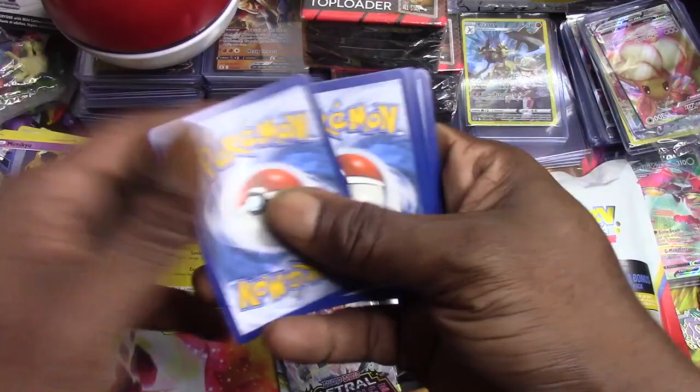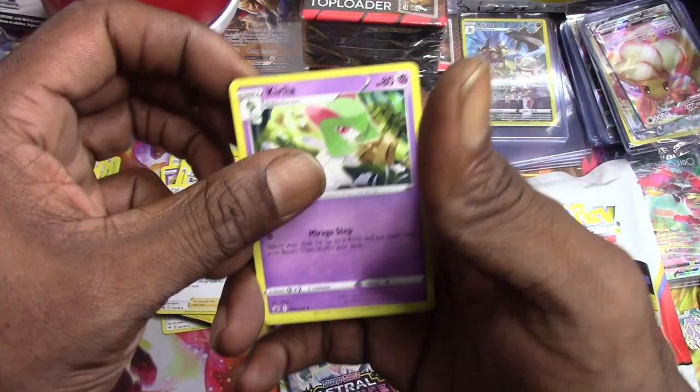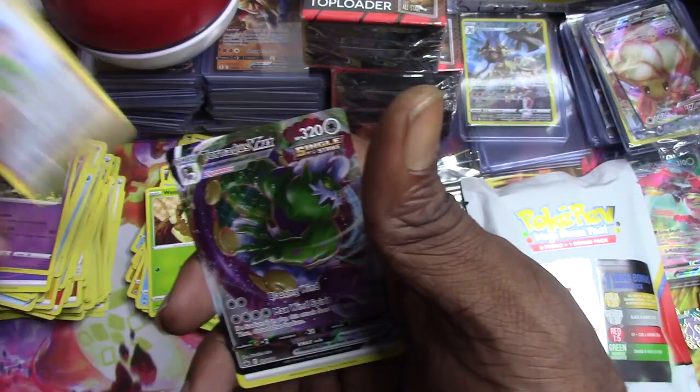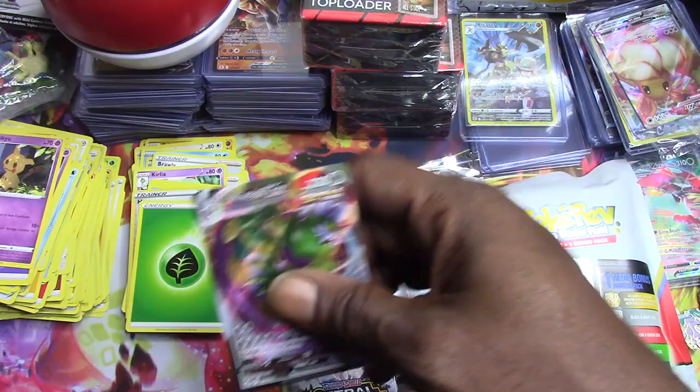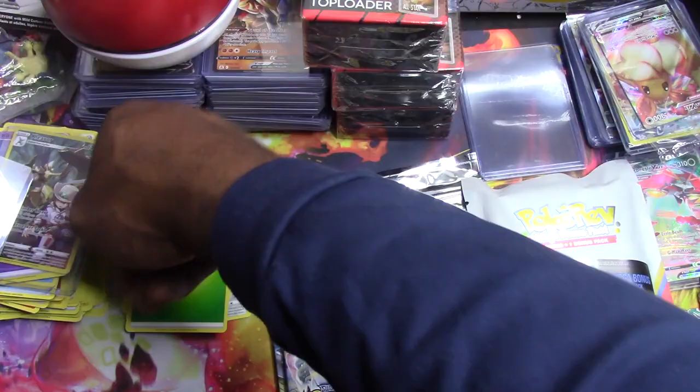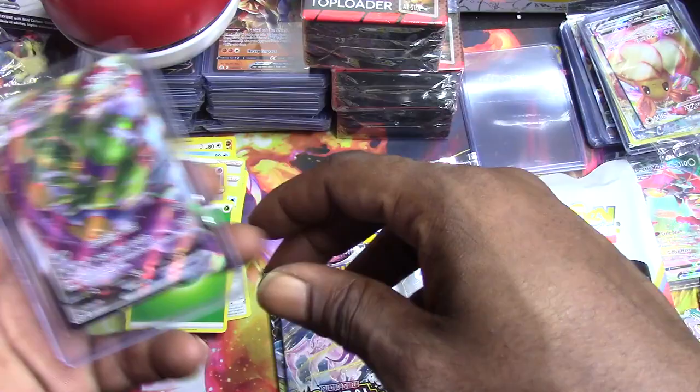Chilling reign - some people say chilling pain but - Brawly, Clara Kira, Lycanroc, Clobbopus, Grookey, Sneasel, Weedle - we got Honey, reverse holo, and let's go - a Tornadus V-Max! That is a nice hit, where hits are hard to come by. I'm not gonna lie, they are not easy to come by at all - no offense to the Pokey Rev packs, but I'm just letting you know.